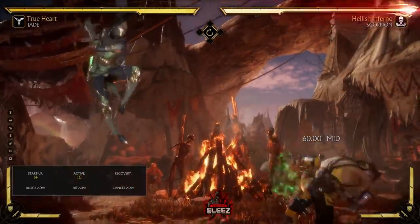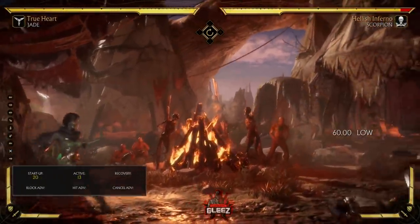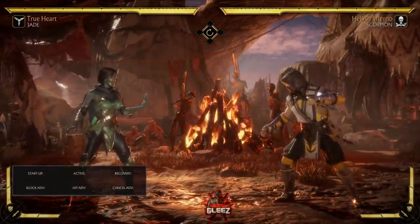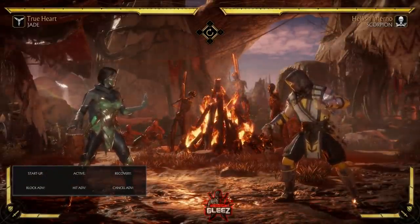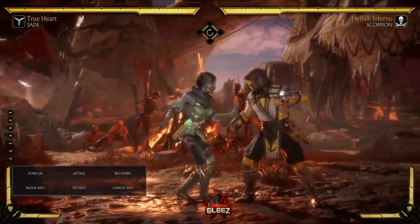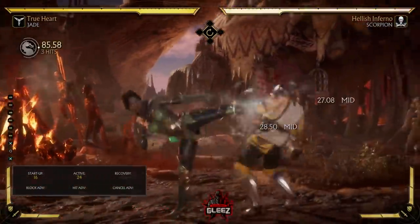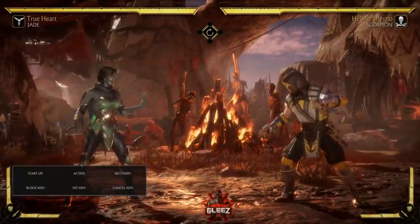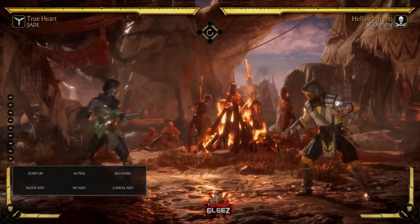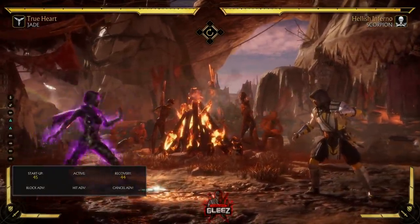We're going to use the True Heart variation — that's the one with the air projectiles, the low, and the side-switch shadow kick. With this character, she's great from about mid-range. You don't necessarily want to fight close up. She does have a great string but it has some issues we'll get to. You want to typically spend most of your time at this range, throwing projectiles, zoning, and counter-zoning.